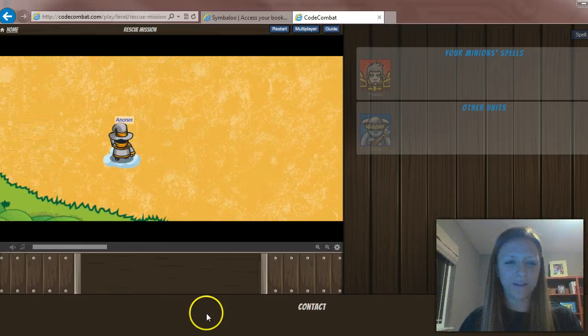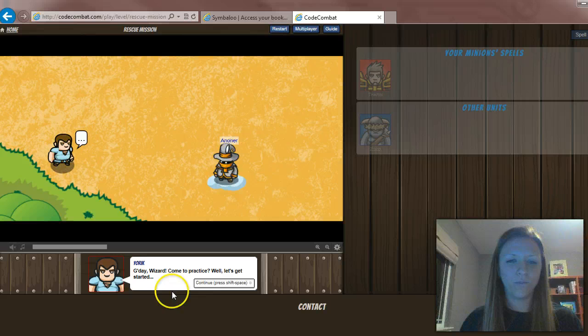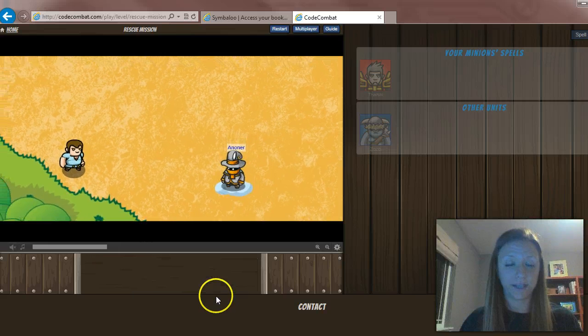You'll just kind of follow the directions down here. However, Yorick kind of helps you lead the way. To move through this dialogue, you'll just hold down shift and press the space bar.